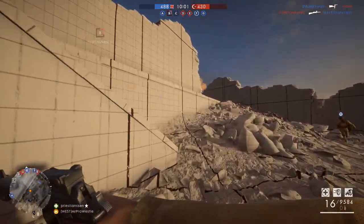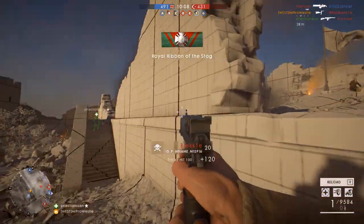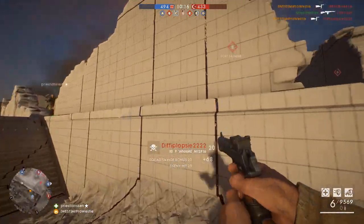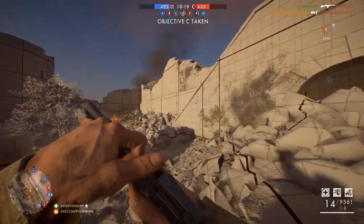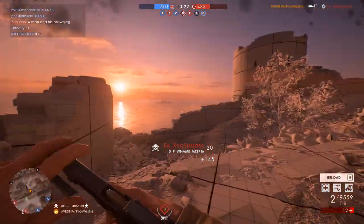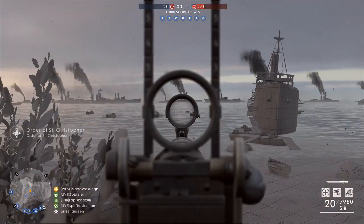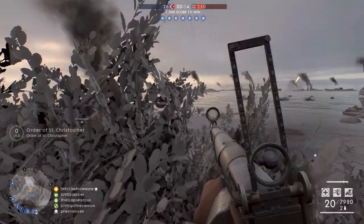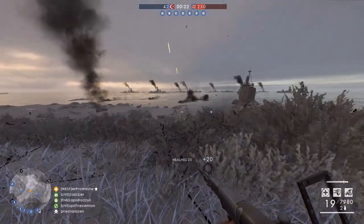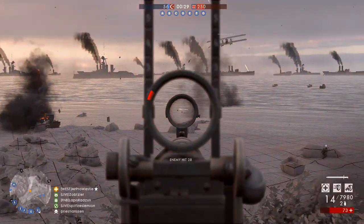Essentially, the defending forces start with all of the conquest flags on the map captured for their team. The attacking team starts with a 250 ticket advantage, and the top score is 1000. As soon as the round starts, the attackers have to storm the map and try to overrun it and capture as many flags as possible, because the defenders starting at 0 will rack up points very quickly. The mode then returns to a pure conquest state, ending either when 1000 points is reached or the attackers overrun the entire map, capturing all flags and eliminating all enemy spawns.